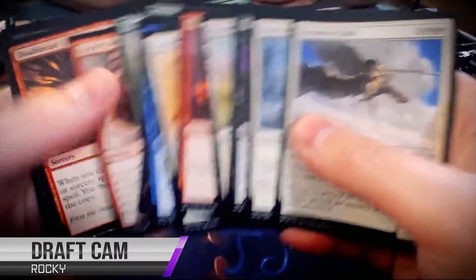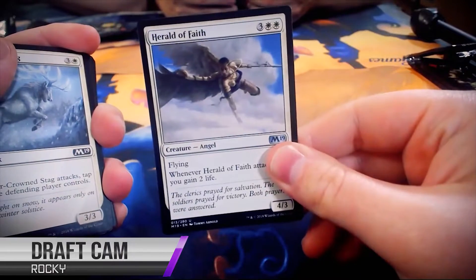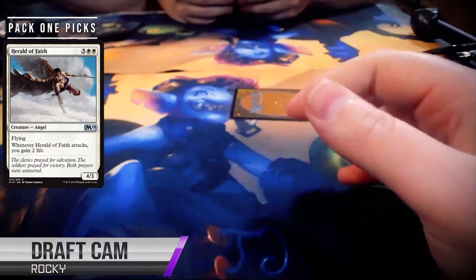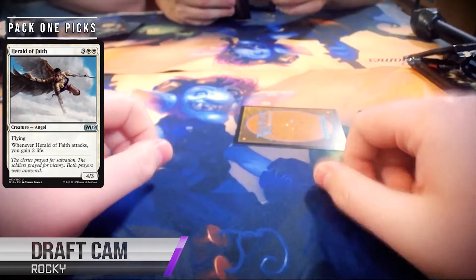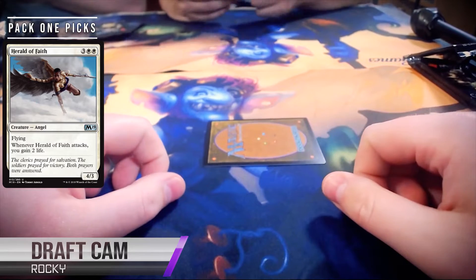A lot of the five-mana flyers we see are 3/3s. I think this is a good pick. An important thing about its stats is that it can attack through a Giant Spider, which our Snapping Drake cannot do. That's really important because every format Giant Spider's been in, people have a tendency to play it in their deck. I usually don't, but then I'm also usually looking at one and not able to attack. It is sort of the last line of defense for a lot of green decks.